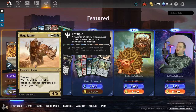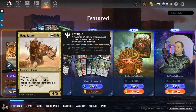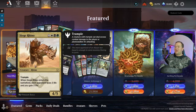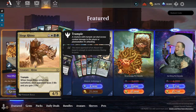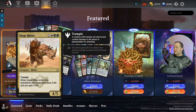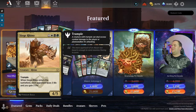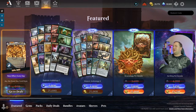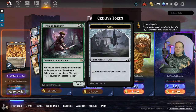Siege Rhino — trample, enters the battlefield and each opponent loses three life and you gain three life. Look at the colors. I don't see this being played much in Pioneer — I haven't been in the format for a while, so let me know in the comments below. I think it's an okay card. I could see people playing two or three of these; it is a four-drop 4/5 trampler, so it's actually a pretty good card.